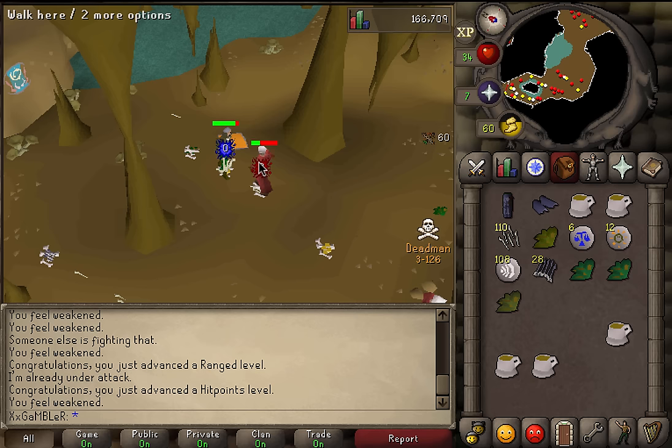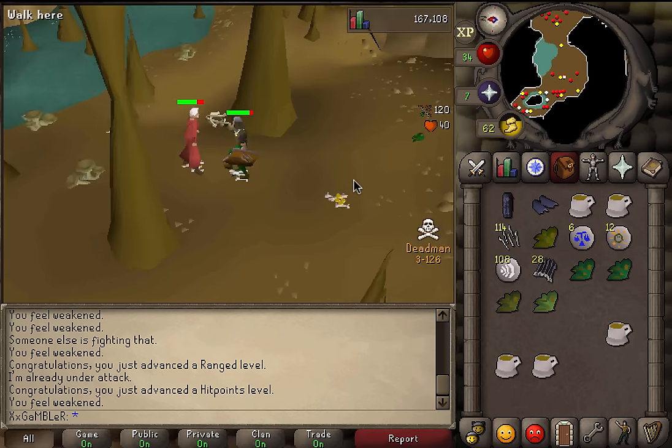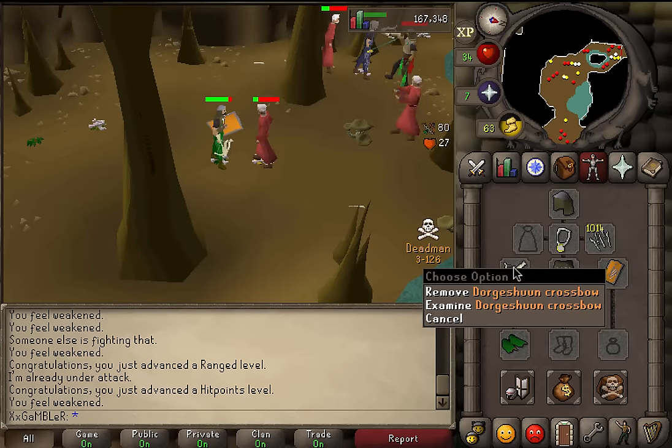One thing I want to warn everyone about: do not pick up team capes that people drop, okay? When someone drops a team cape, your right-click option goes away — meaning all you have to do is left-click them, thinking it's a right-click, and you will lose your whole bank. It almost happened to me today. I saw people doing it in the bank — if bonkers hadn't told me I would have been dead.